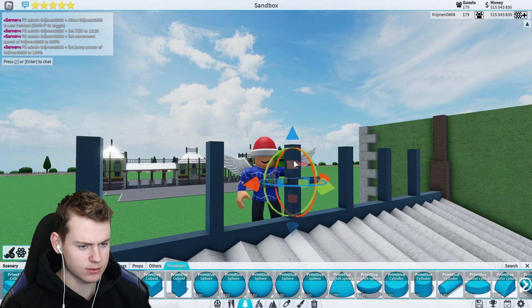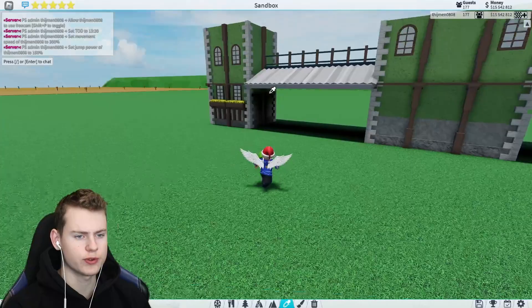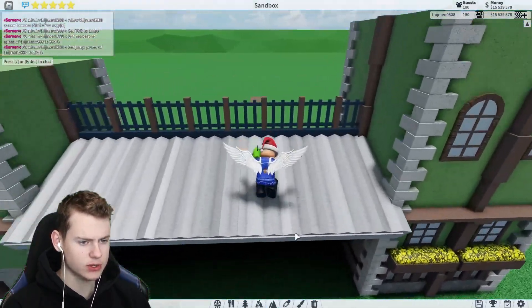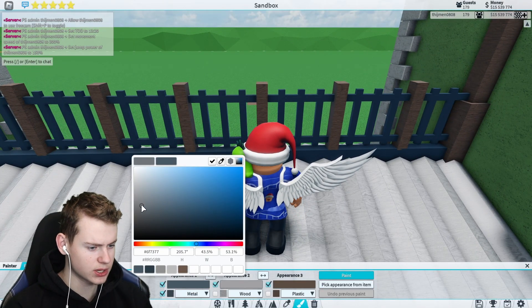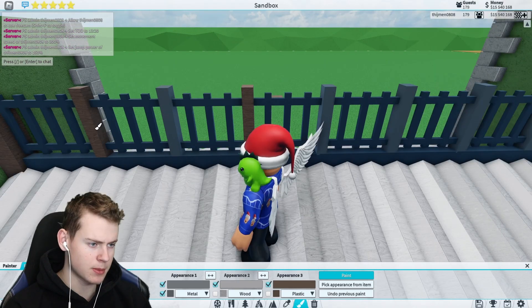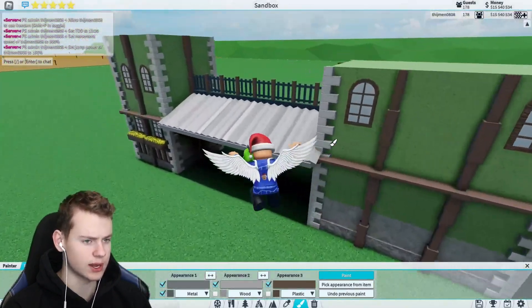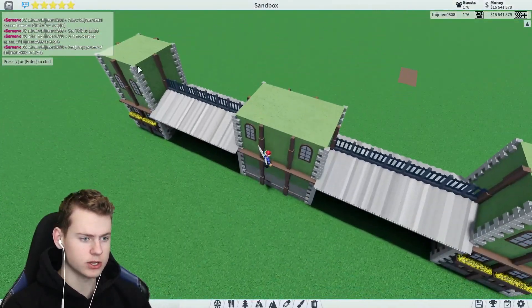I want to keep sort of the same vibe as the original fence but more detailed. With no snapping, I'll make it a bit thinner. By the looks of things, I'll add a lot of straight pieces here too. I'm looking at this and I might not like it — so I'll get a lighter color for this metal, put it on here, and do the same with the bottom one. Yes, that looks so much better.